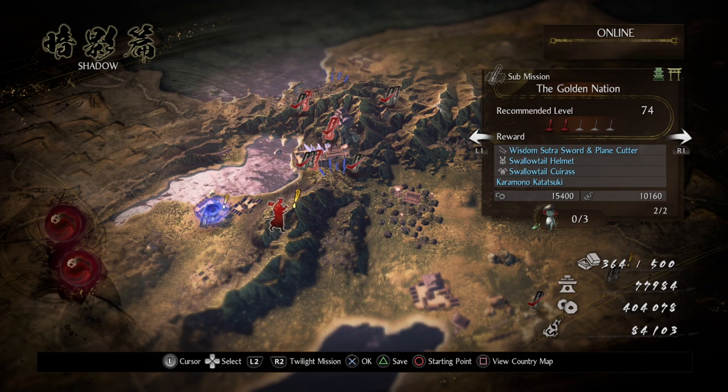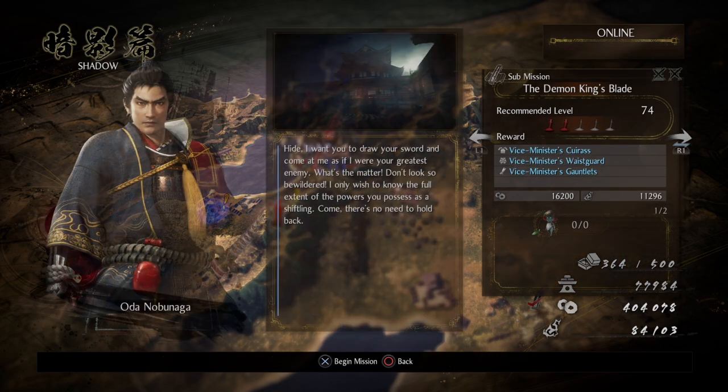What is happening y'all? Welcome, I'm back. So in this episode we're knocking out the Golden Nation, Demon King's Blade, and Point of No Return, and we're actually going to do the Demon King's Blade first.